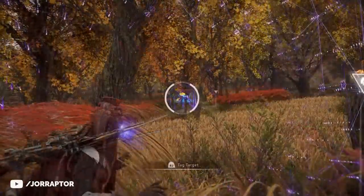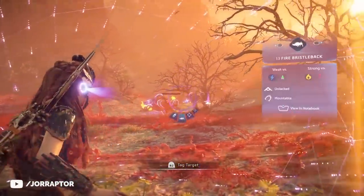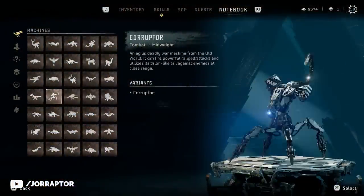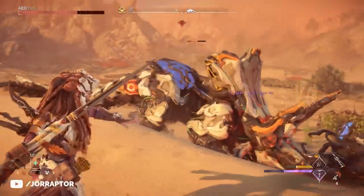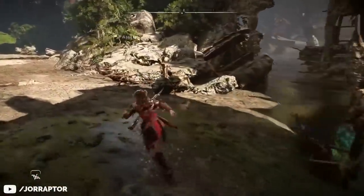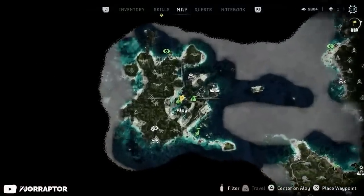There have also been changes to spawn rates for apex machines. Apex scroungers weren't spawning at first, which was later fixed, and the spawn rate on apex bristlebacks has also increased since launch. While apex grimhorns still can't be found in the wild, their entries in the machine catalog are now auto-unlocked so you won't miss out on a trophy. The same applies to the game's final boss — after completing the story it's automatically added to your machine catalog. A lot of missing collectibles have also been restored, most recently data point 63 near the relic ruin on the Isle of Spires.